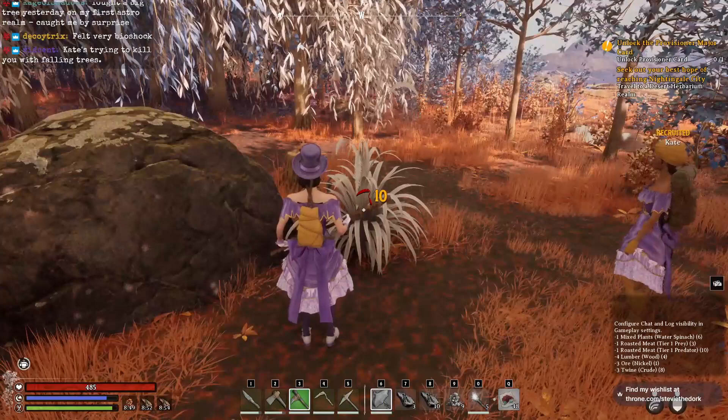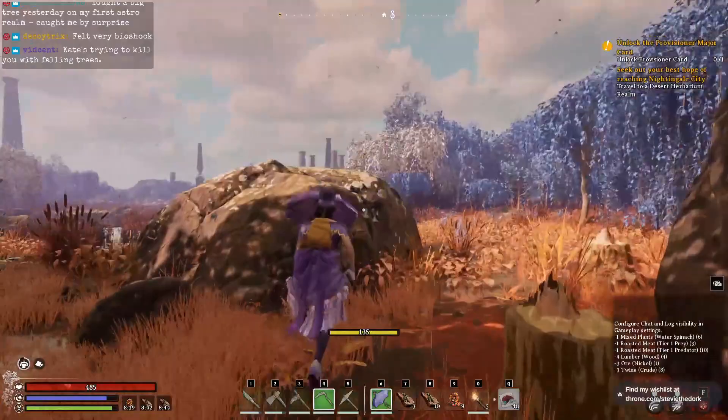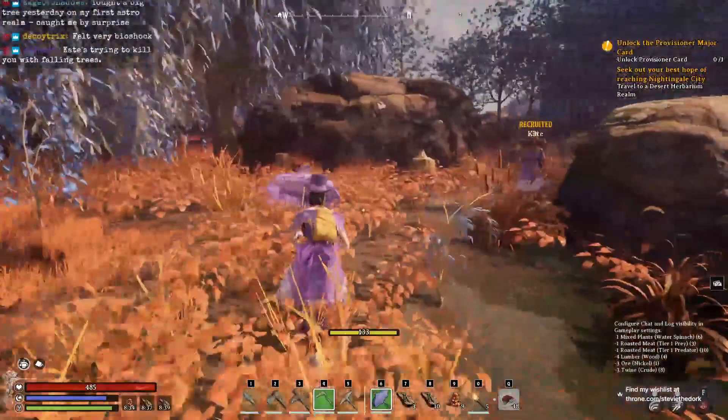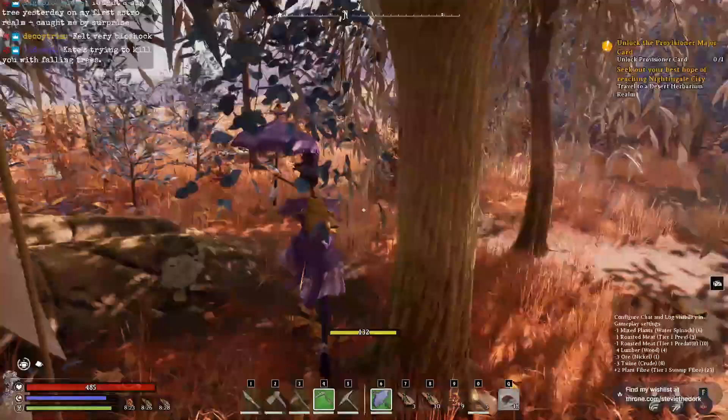One way to know for sure if you've got the right thing is if you don't have your Sickle in your hand and you see that red and that 10, that means that that is the Tier 1 Fiber. And the way that we know to look for it — these white trees — when you're wandering around the realms, you'll see these white leaved trees, and usually somewhere around the base of those white trees you will see the Tier 1 Fiber.